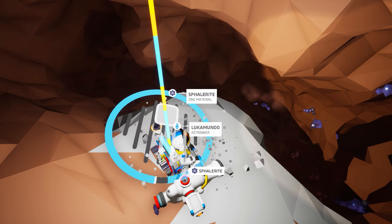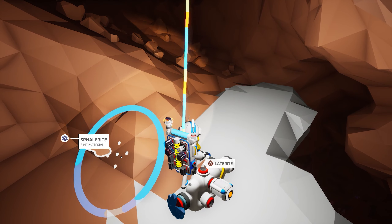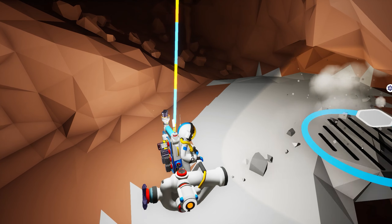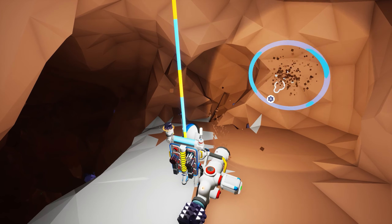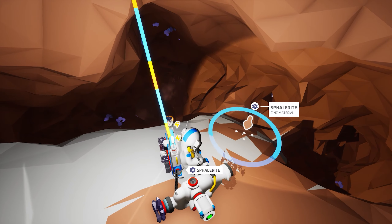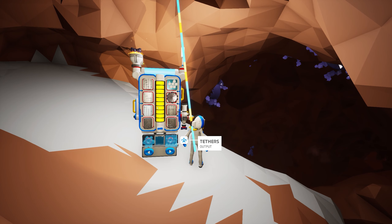We're going to build ourselves a little ledge here because there's a cavern below us and I'm honestly very worried about it. A lot of the sphalerite is actually on the edge of the lower cavern — you don't want to go down there yet. Yes, you can die from a fall in this game, so we want to be careful.